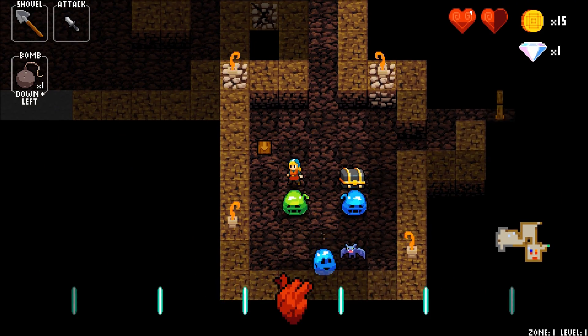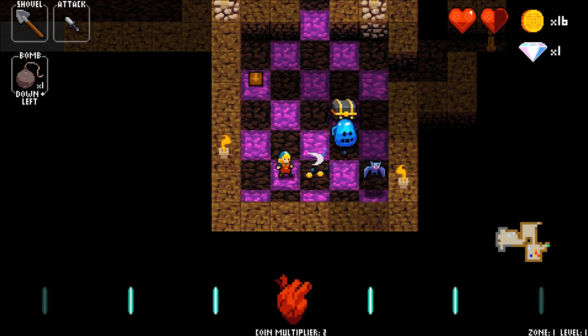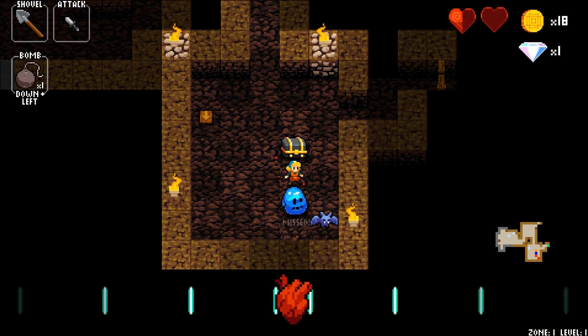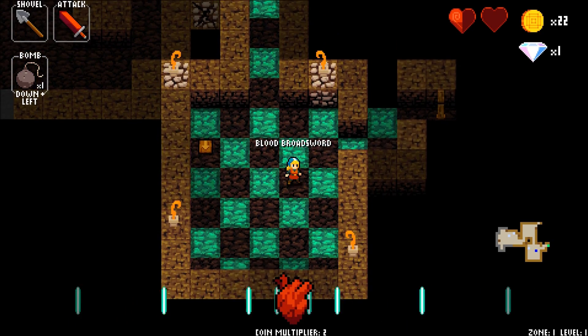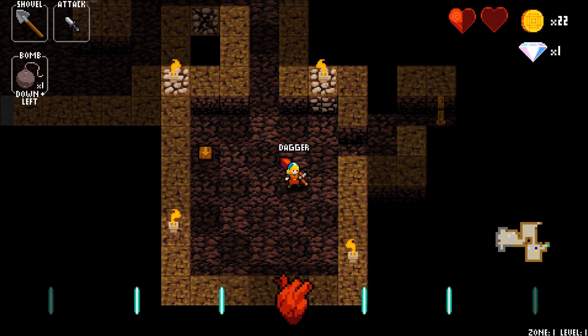That monkey tried to kill me. Wow, I got a blood sword. Let's see — point multiplier lost. It's just bad. It just bounced and became a cross.